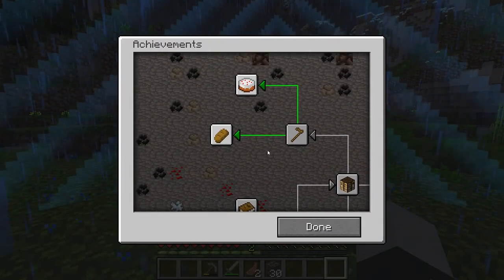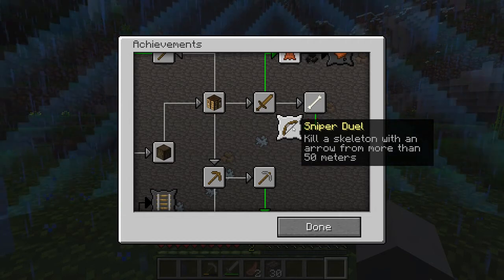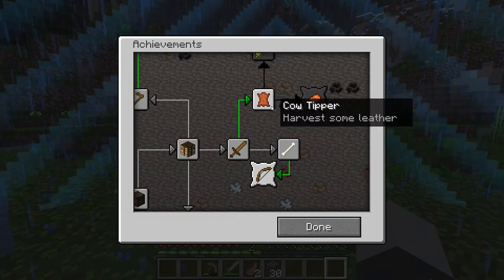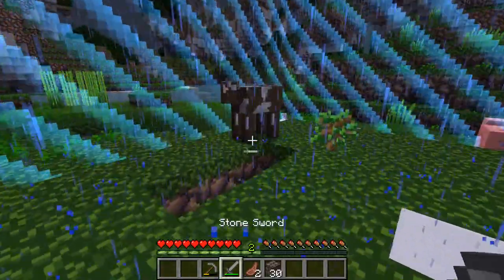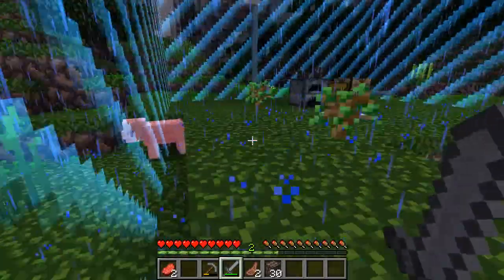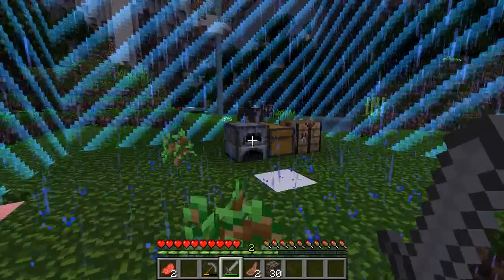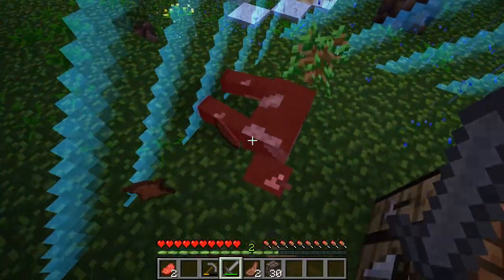Let's look at these achievements again - make bread, I'm gonna have to start the garden. Kill a skeleton from 50 meters. Let's kill a cow - I'm hoping we can get another one to spawn in. Can I get any leather from it? Give me your leather, I need it - there we go.